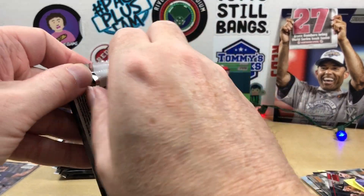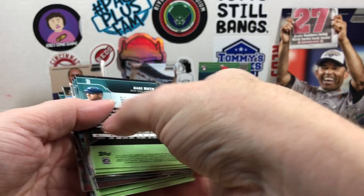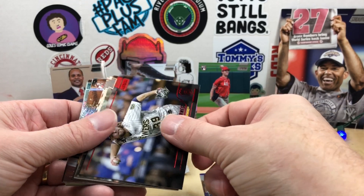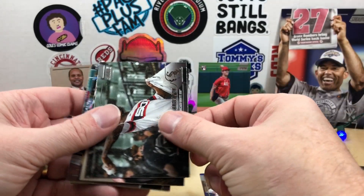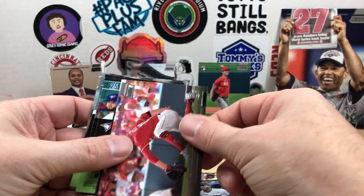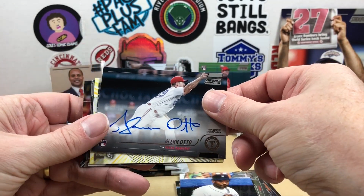All right, next two packs — see what they bring us. How are you feeling about Stadium Club so far? Got these all mixed up — there's a Keith Hernandez; I did see somebody pull an auto of that. We have a red Corbin Burnes, Tim Anderson, a cool Babe Ruth card, Jared Walsh, Romy Gonzalez, Joey Votto for the PC, Cecil Fielder. Still looking... oh, there's our second auto — it is a Glenn auto.